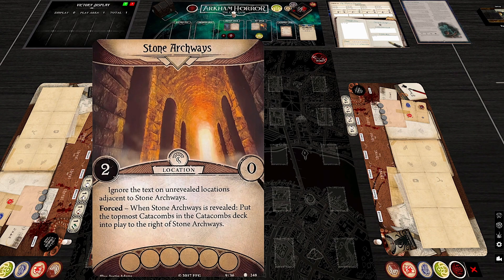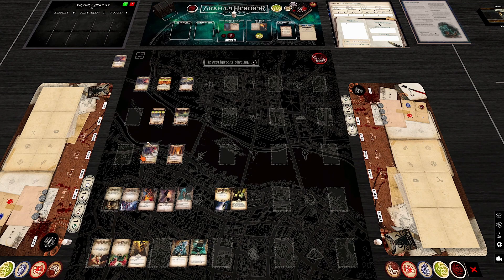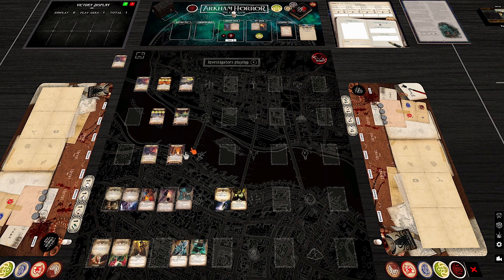Next, the Stone Archways: you can ignore the entry cost text on unrevealed locations adjacent to Stone Archways. Once this location is in play, adjacent locations can be entered for free — and you don't have to be at Stone Archways for the effect; it's just permanently ignored for those adjacent locations.